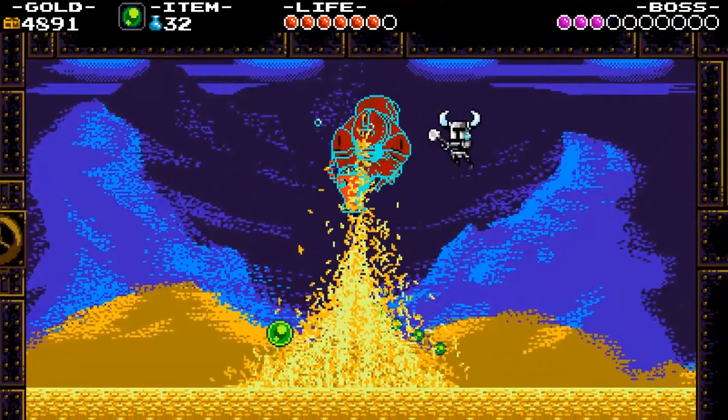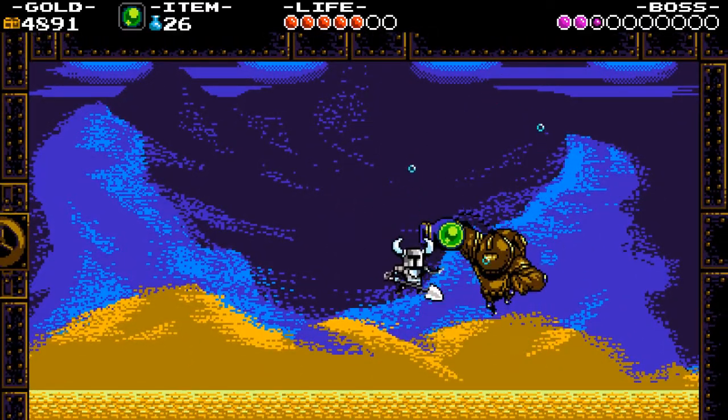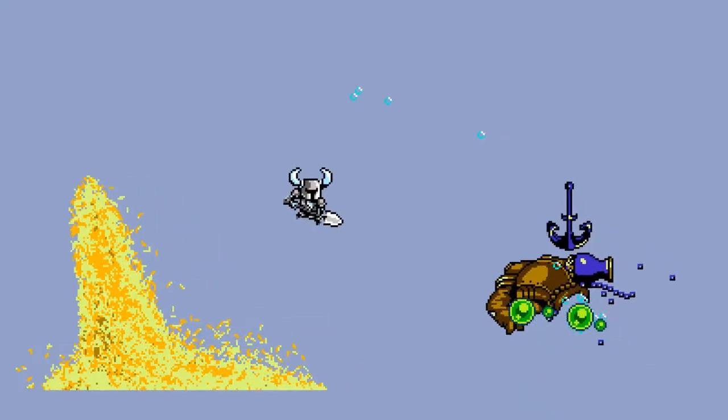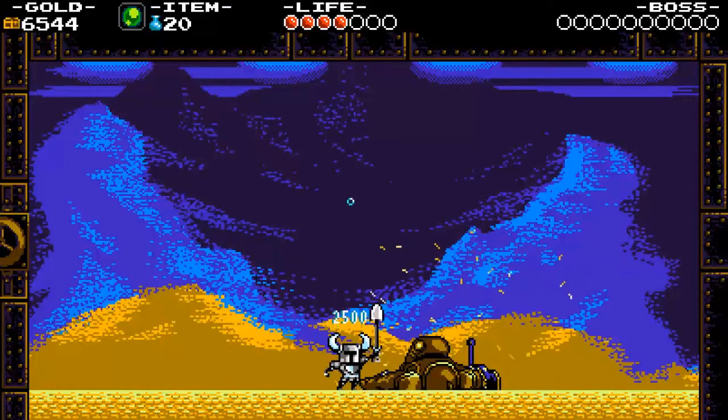Later in the fight, he throws some caltrops around that'll just explode and leave a little damage effect. He can also spawn a chest in the center of the stage that creates a whirlpool that sucks everything around it into it, so you need to fight that current — otherwise you're going to take some pretty decent damage. Chaos Sphere — kind of game-breaking in the right instances.